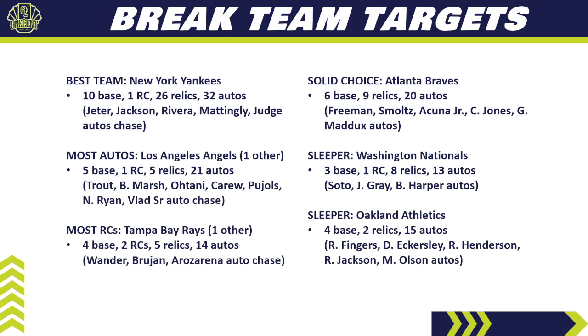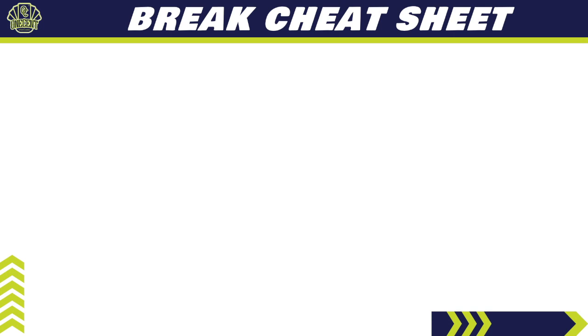The Oakland A's have 15 autos — pretty high compared to a lot of teams — and I don't think they'll be a top-10 team value-wise, but the auto checklist has some big names: Rollie Fingers, Dennis Eckersley, Rickey Henderson, Reggie Jackson, and Matt Olson. It's probably an easy team to trade for in random breaks, and in a pick-your-team break it could be one of the better values. The A's get overlooked a lot. At the right price, they've got enough content that you shouldn't go home empty-handed — and a Rollie Fingers, Eckersley, or Rickey Henderson auto would always be a great pull.